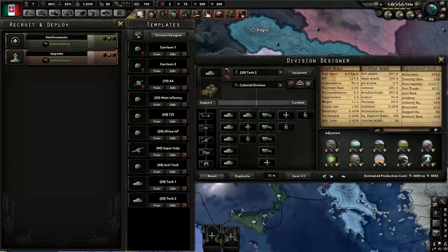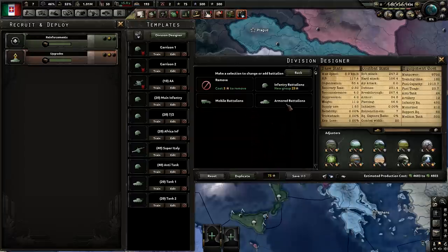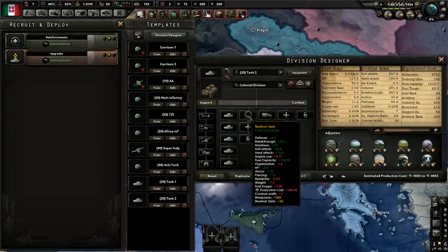Finally, we have our second tank division. This is a basic template with a good amount of breakthrough, good defense, and good soft attack. It's pretty much an all-around template, except if you have to worry about a lot of enemy tanks, you might want to research a tank destroyer and swap those in.